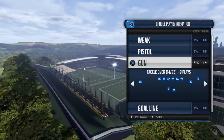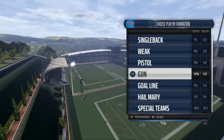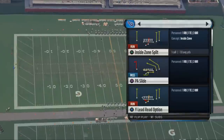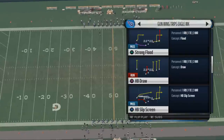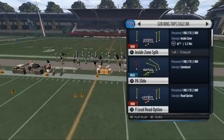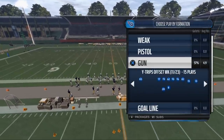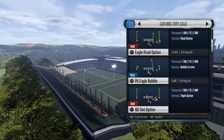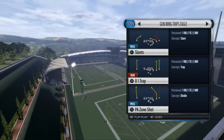Going through the playbook here, what we look for is something we can use to run to the right, run to the left, and then run right down the middle. A lot of packages come to mind, but this Wing Trips Eagle is probably one I really like the most, in that we have the inside zone split. We also like to use a read option type run here — this Y-lead read option is a nice option. Another package we like is this Wing Trips Eagle because we have that 0-1 trap, the slot option, and the inside zone/outside zone combination.